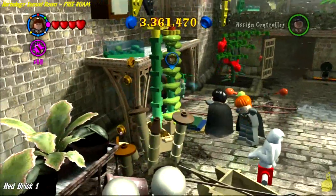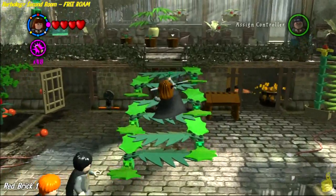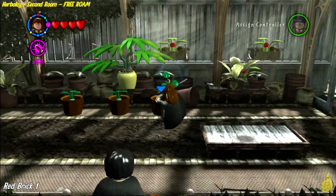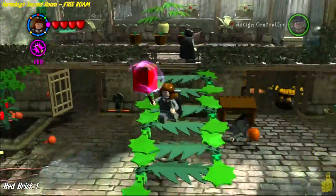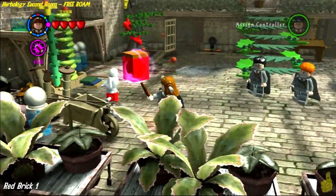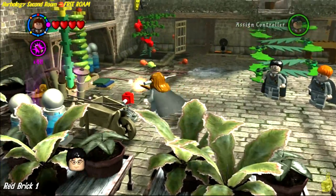There's plenty of studs around — we only have a 48x multiplier right now. I'm not going to milk the studs too much until I get the 3840x multiplier, because that's when it really counts. We have a lot of money to spend on red bricks, gold bricks, and character tokens, so save it for now and buy the red bricks for the multipliers with what we have.